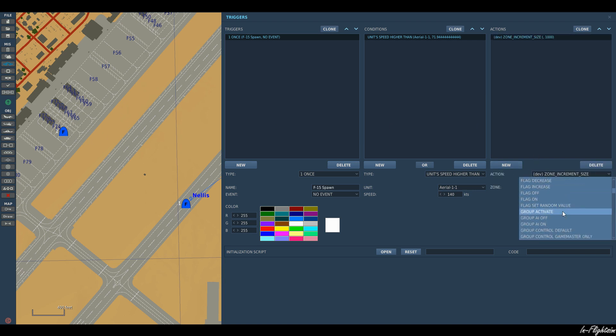But we need to add a group activate first and select our F-15. We know that that's aerial two. So let's go through that again. We've got our trigger, it's going to happen once. Our condition is if the A-4 is above 140 knots, then our F-15 will spawn in.